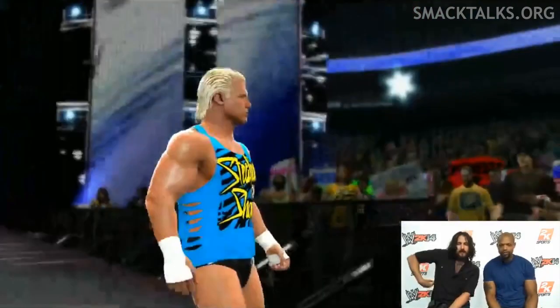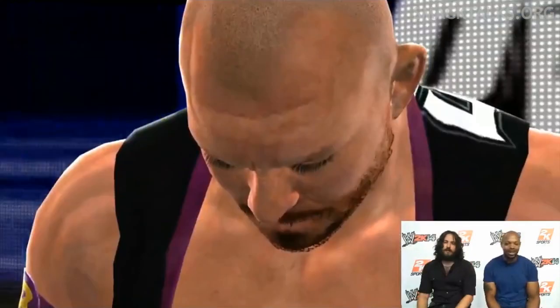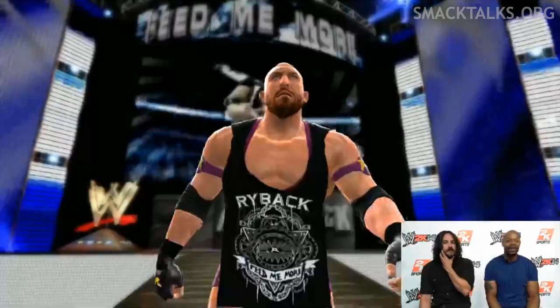Hopefully we'll get a shirt like this included in create mode this year. Then came Ryback, whose model looks incredibly good this year and features his entrance shirt, with the camera zooming in close on his face — even hearing Ryback say 'wake up' as he makes his way to the ring. It appears 2K have included a lot of the superstars' audio during entrances, something that was especially noticeable during Daniel Bryan's entrance.